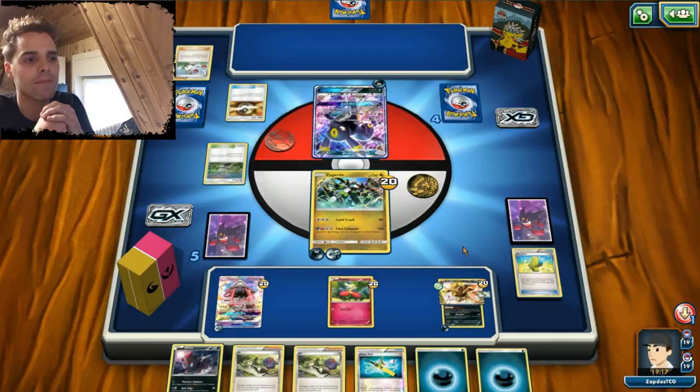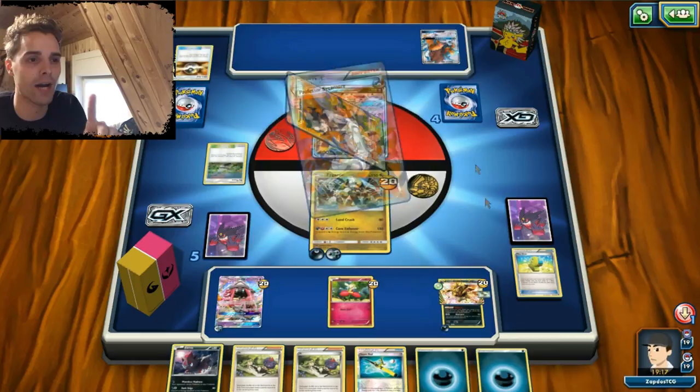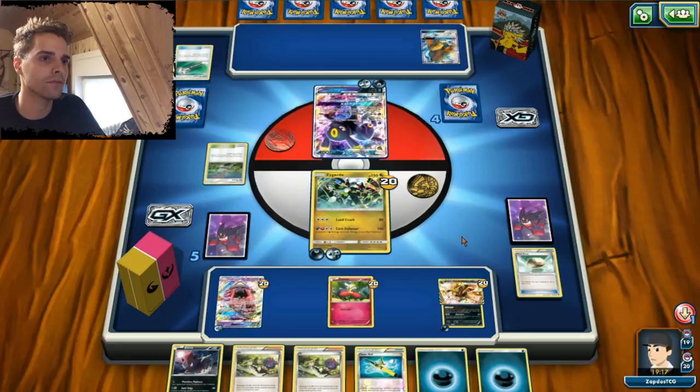Ultra Ball — I predict a Tapu Lele here. Tapu Lele will get a fresh hand with Sycamore. Unless — oh it's a Tauros! Tauros here, no Tapu Lele inside. So this is a different build. Maybe his Tapu Lele is prized, which is awesome to hear, because if he got that Tapu Lele out he might have done something else. Sycamore, getting himself the DCE to get the knockout. Too bad — Float Stone got knocked off. That Tauros might cause some trouble.